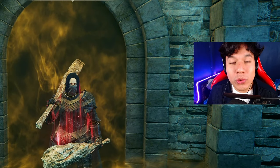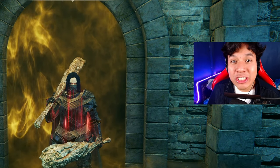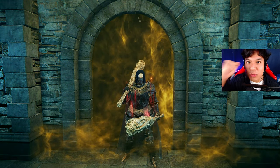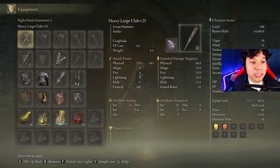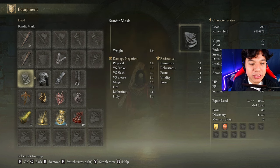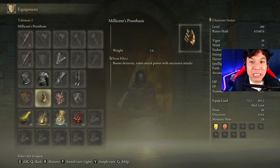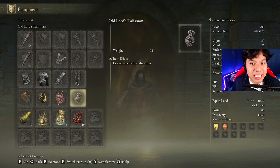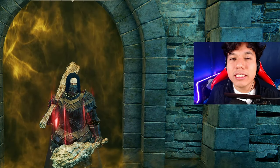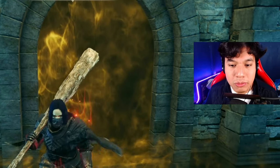Now I'm going to show you how you can easily defeat Rennala so you can obtain this weapon as fast as possible. We are going to use the same base stats from our previous Kung Fu build, but instead of Dry Leaf Arts we will use two Heavy Large Clubs at plus 25 with the Cragblade Ash of War, the heaviest armor available, and the Ritual Sword Talisman, Millicent's Prosthesis, Rotten Windsford Insignia, and Old Lord's Talisman, with the Stone Barb and Thorny Cracked Tears. My Scadutree Blessing is at level 5.